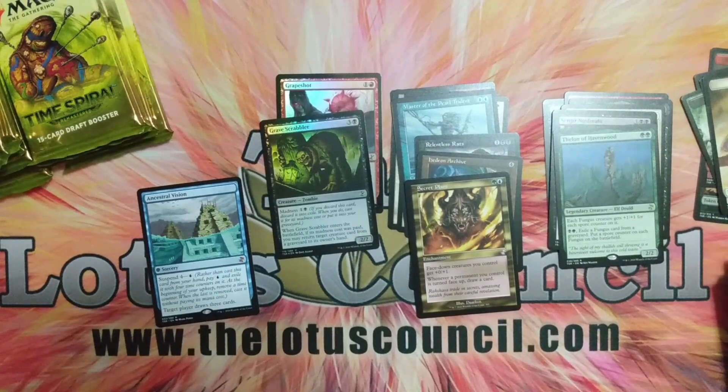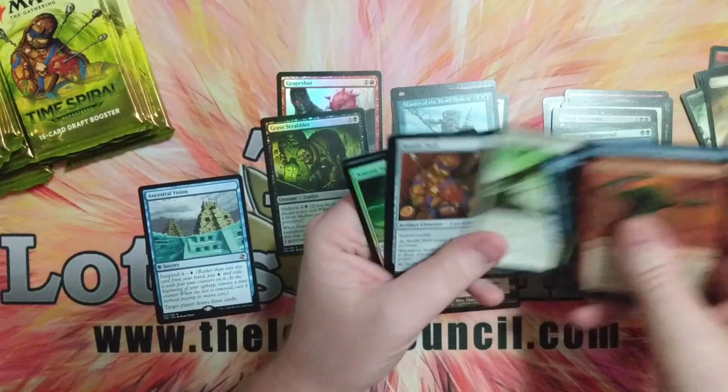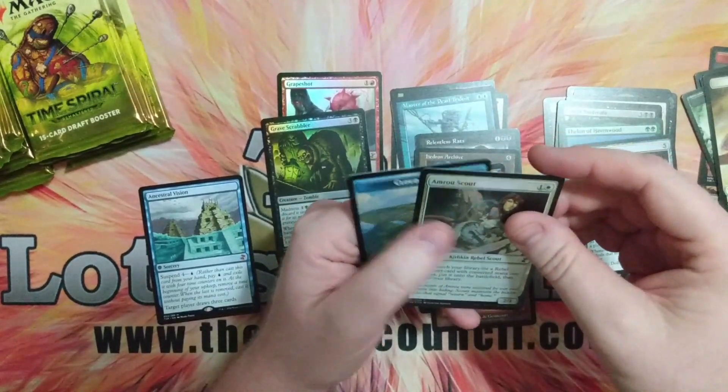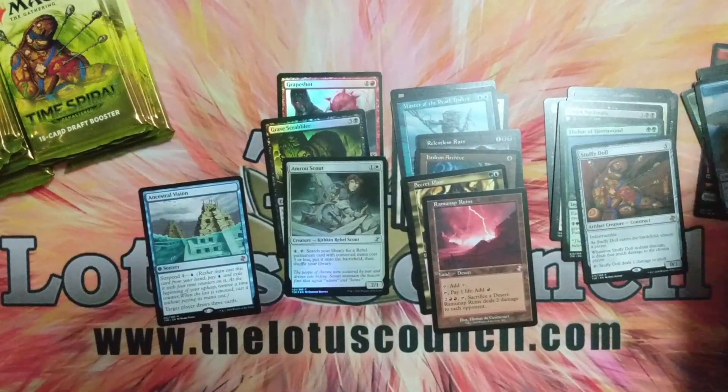The box was damaged and I don't want to keep this in my sealed collection, so I really wanted to open it. We got a Stuffy Doll, Ramanap Ruins, a Maru Scout, and a Cloud Spirit Token. So I'm kind of going through this fast.